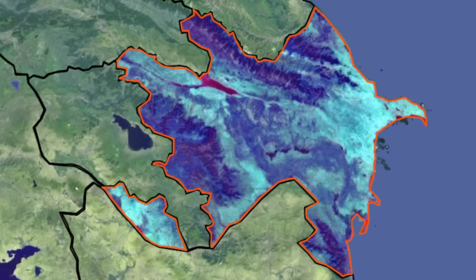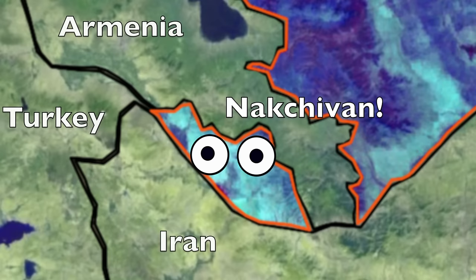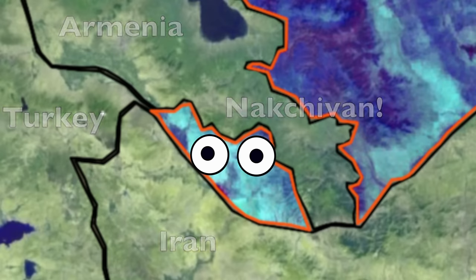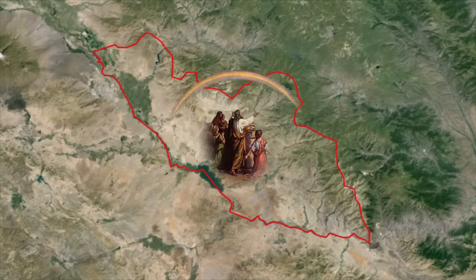Then you have the strange but quirky separated exclave known as the Nakhchivan Autonomous Republic in the west, bordered by Armenia and Turkey. The Nakhchivan Autonomous Republic is not a separate country — it is part of Azerbaijan, and they don't want to be separate. Remember how in the Armenia video Mount Ararat was considered the area where Noah's Ark landed? Well, the Nakhchivan Autonomous Republic is kind of considered the area where Noah's family lived.